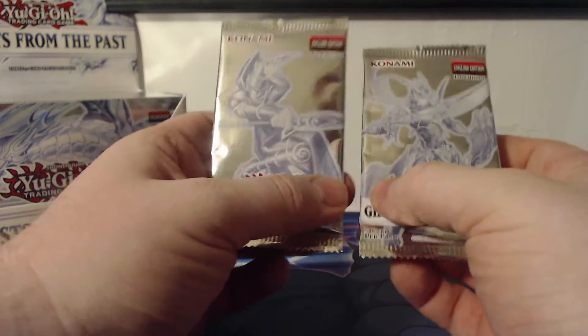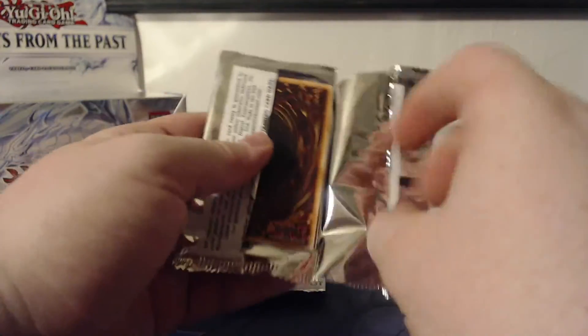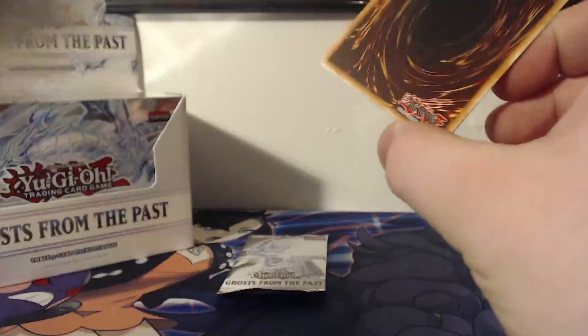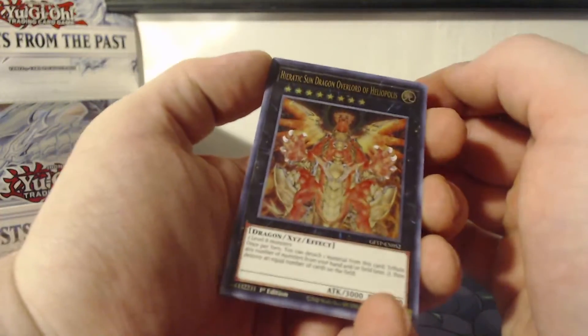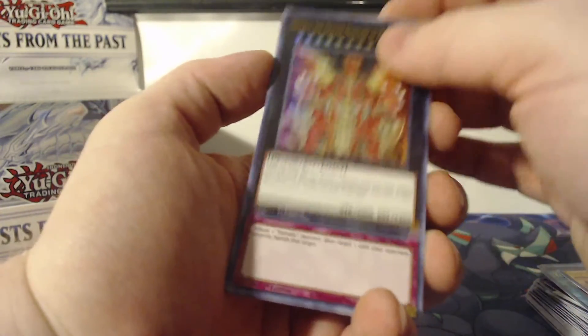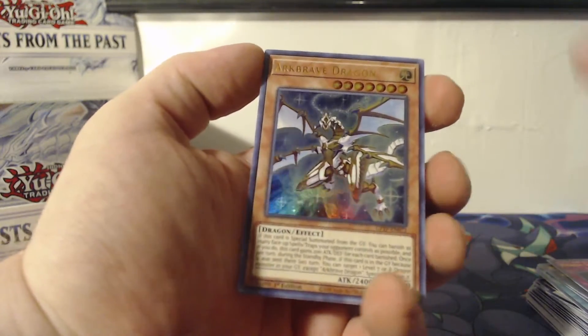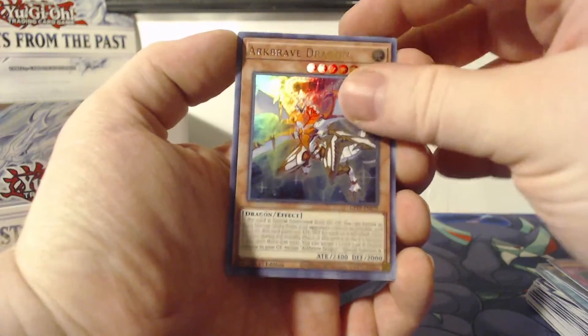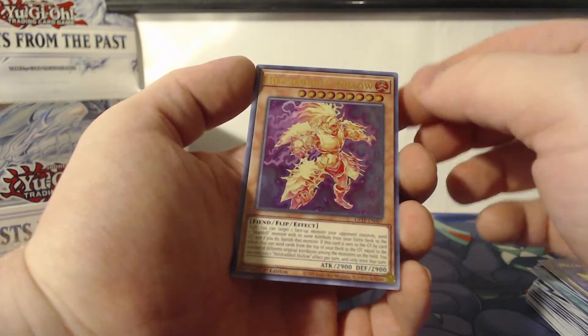Which one to open? Let's do the Black Luster Soldier first — see if this one gives me good luck or if the Dark Magician gives me better luck. We will find out here in just a moment. Hieratic Sun Dragon Overlord of Heliopolis, Hieratic Seal of Banishment, Ark Brave Dragon, Metal Foes Orichalc, and a Hell Shadal Hollow.